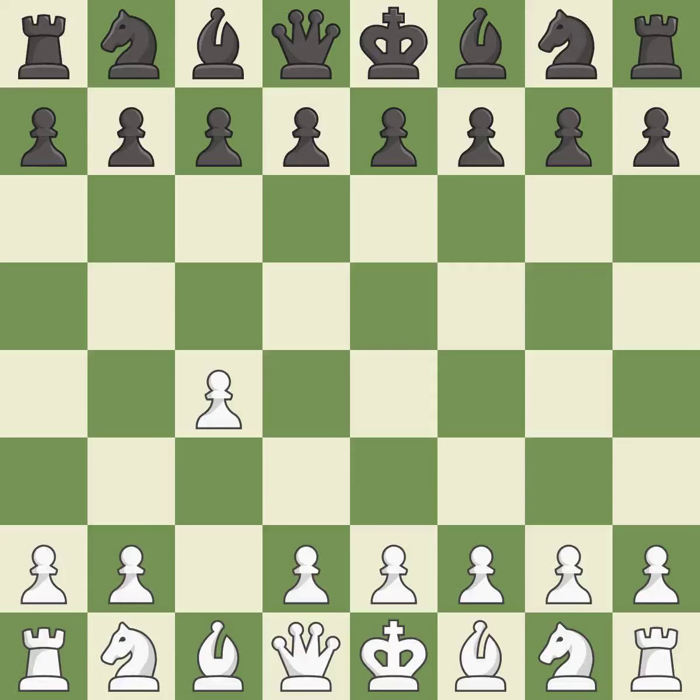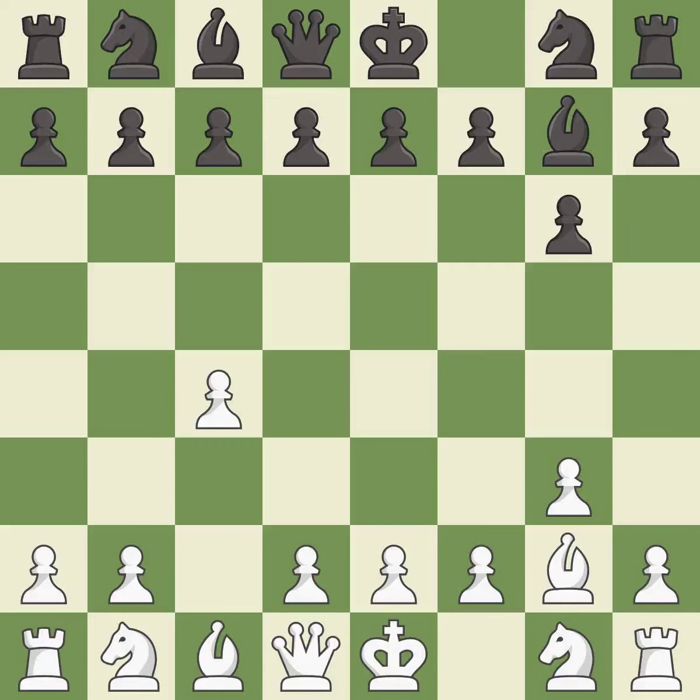The English is a more patient opening where white plays c4 to control the d5 square without committing a central pawn. g6 prepares to fianchetto the dark-squared bishop on g7, where it will attack the center from the long diagonal. This prepares the bishop for development, giving it scope on the long diagonal. This fianchettos the bishop by placing it on a powerful diagonal — master games.